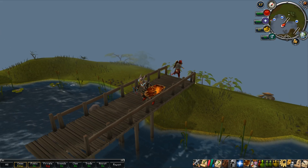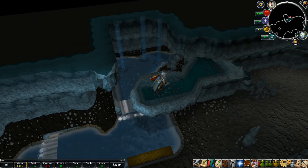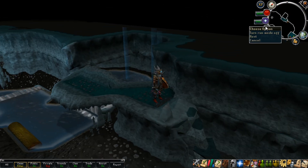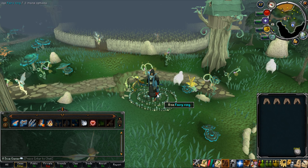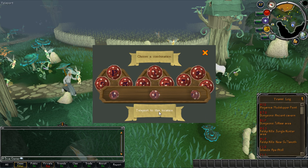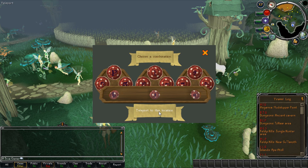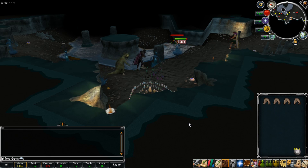Now on to the ancient caverns. One way of getting there is by jumping into the whirlpool near Otto's Grotto, which is south of the barbarian outpost. The second way in is via the fairy ring code BJQ. The only catch to this is that you have to have entered the ancient caverns previously with the whirlpool, and brought five bitter cat mushrooms to the broken fairy ring there to repair it.